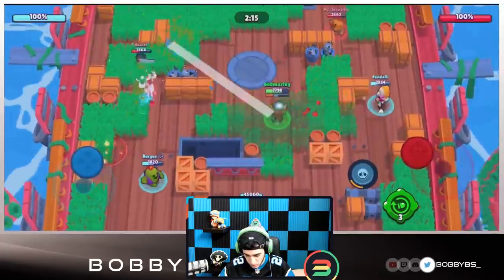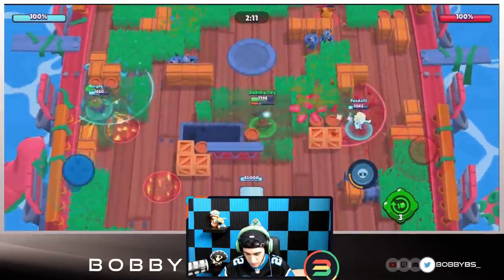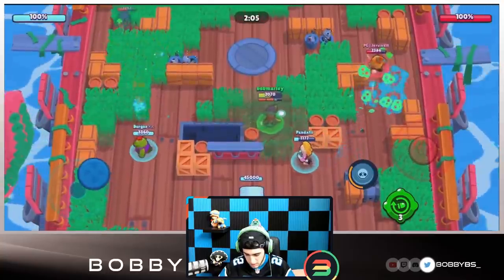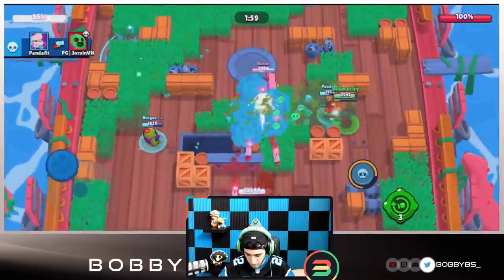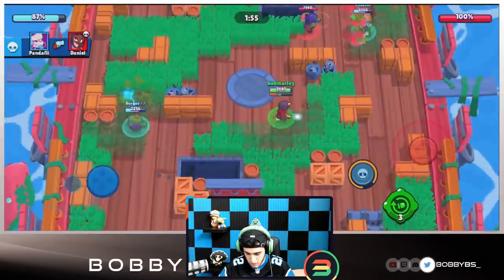Let's see if we can get a few shots on this Brock over here. Looks like the Brock is going up — almost able to kill it, not necessarily able to finish him off though. I'm trying to get this Spike. Let's do a little bit of a pinch here, just get these auto-aim shots off, and we're gonna be able to get that kill. Brock is going to go down. Rosa should be somewhere around this area, not too sure where.